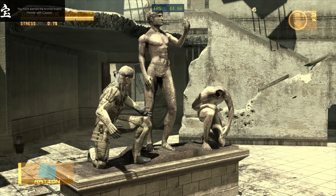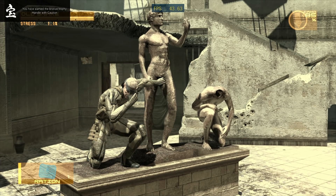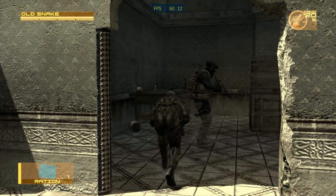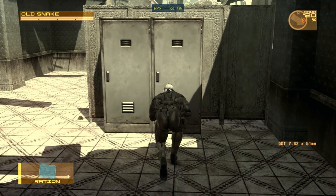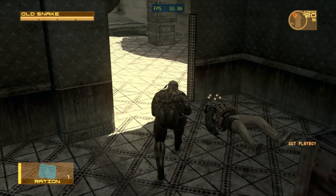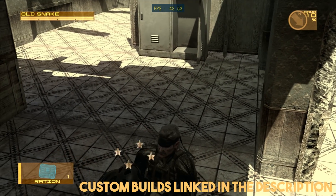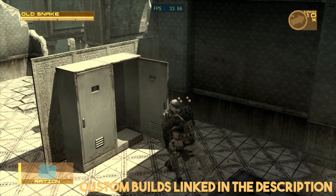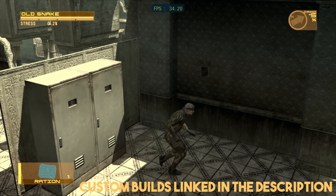Metal Gear Solid 4 is our next port of call, and again, thanks to the introduction of Relaxed Z-Cull Sync, Metal Gear Solid 4 has seen a substantial improvement in performance. While frame rates have indeed gone up, the stability of this game on RPCS3's master version is around the same as it was before, meaning that if you want any kind of a playable experience in this title, you are still going to have to use the custom builds which I previously showcased on the channel. I will leave a link to those builds in the description of this video.